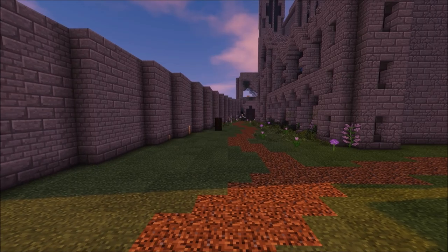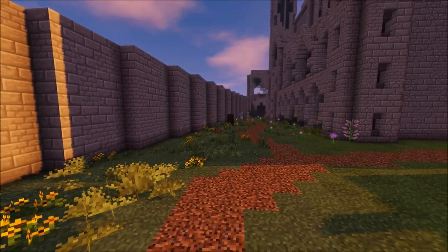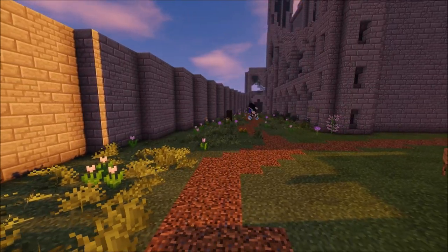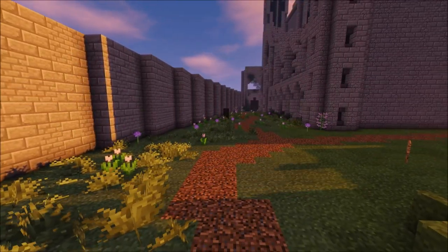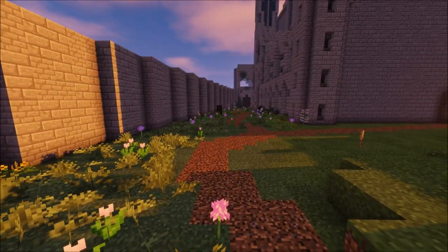I just start working on the flowers, placing them randomly at first, and then I do a trick where I place bone meal and replace all the yellow flowers with one type and all the red ones with another type. Then I go back and if I see too many of one type, I replace them.